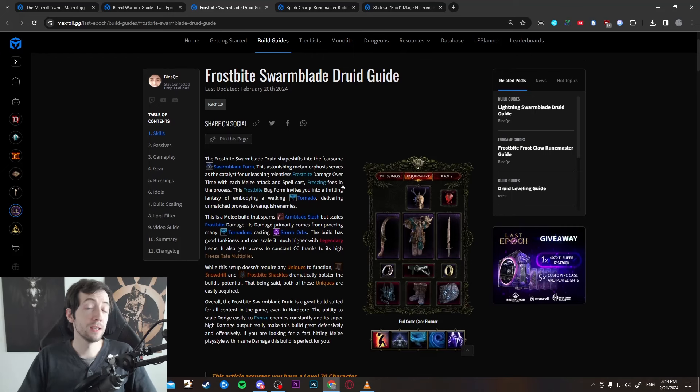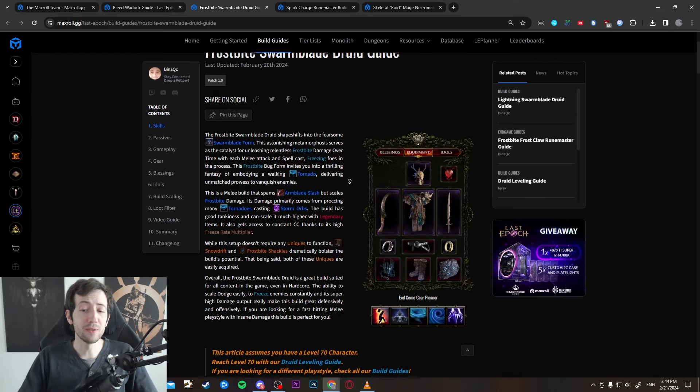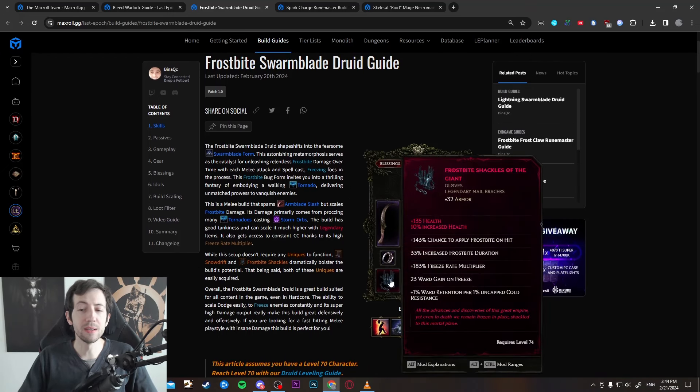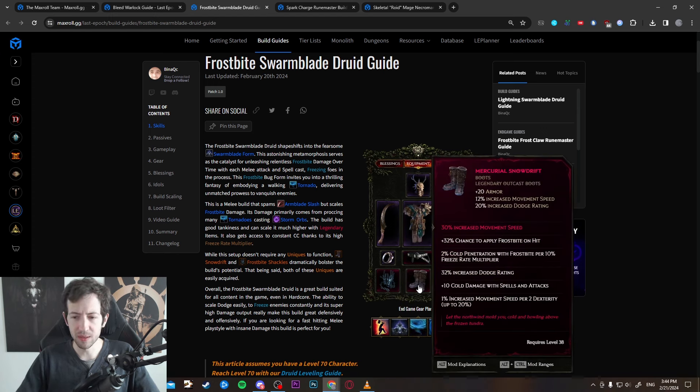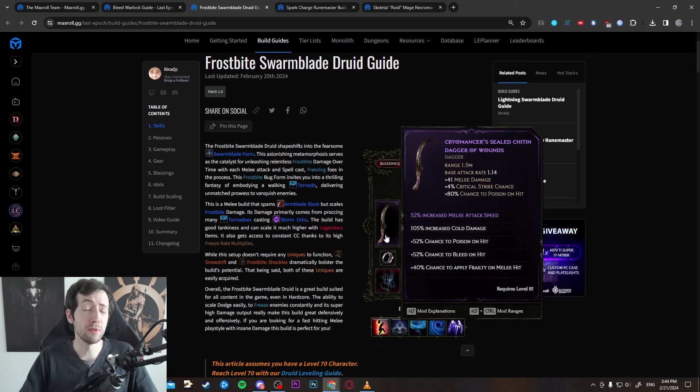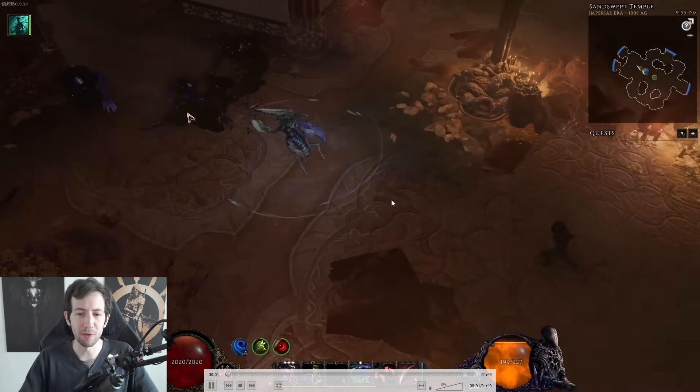The good part is this build doesn't even require any uniques to function, but there are some that really boost it. For example, the Frostbite Shackles give you an insane amount of frostbite and freeze rate multiplier, so you can basically instantly freeze everything you touch. There are also Snow Drift Braces with more frostbite synergies. In the grand scheme of things you scale up your attack speed and try to proc frostbites as much as possible to decimate everything. If you're playing a Druid, this is a really nice build.